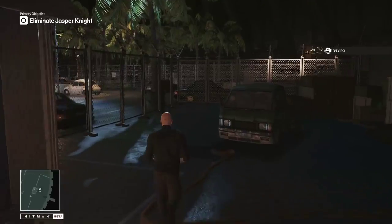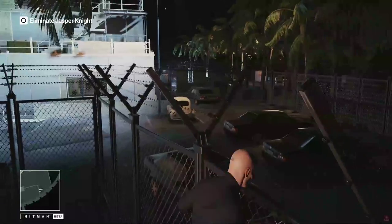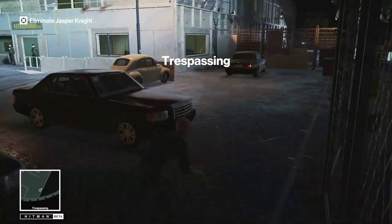The first thing I want to do is head over to this right side. We're going to vault this fence right here, this first one, and then we're going to head to that second fence and vault that too. Of course, we're going to sneak there, go this way.